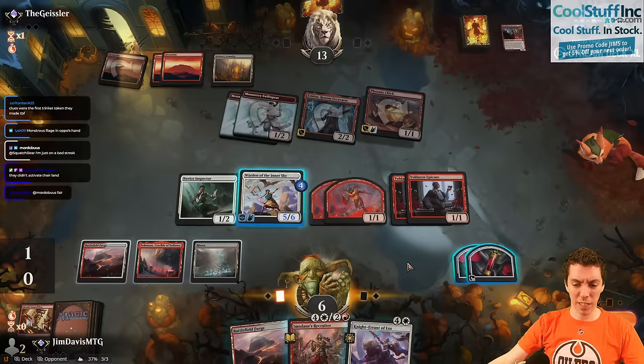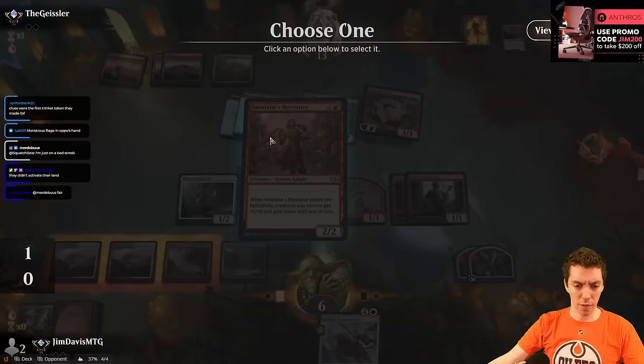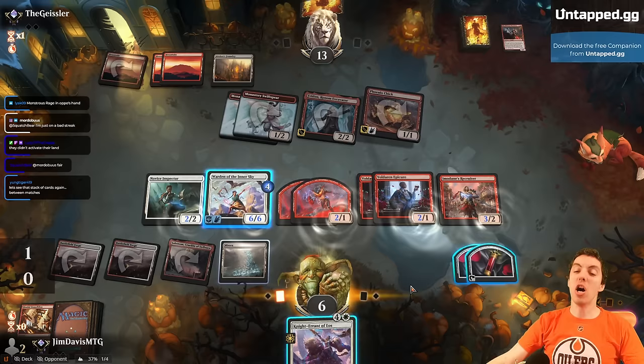13 to 6, we draw Knight Errant — not exactly great for us, but just ship it. They have a Foundry to block. 2, 4, 6, 8, 10 — they're just super dead. Cast Recruiter, send it! Just release the gun! Woo!